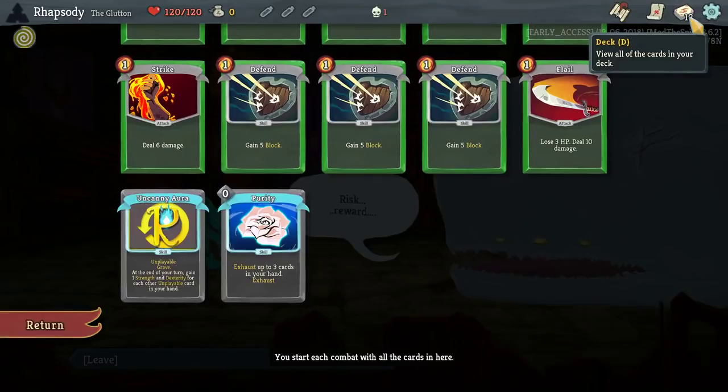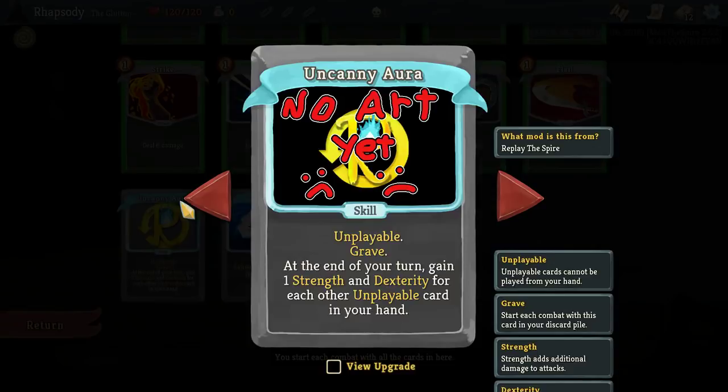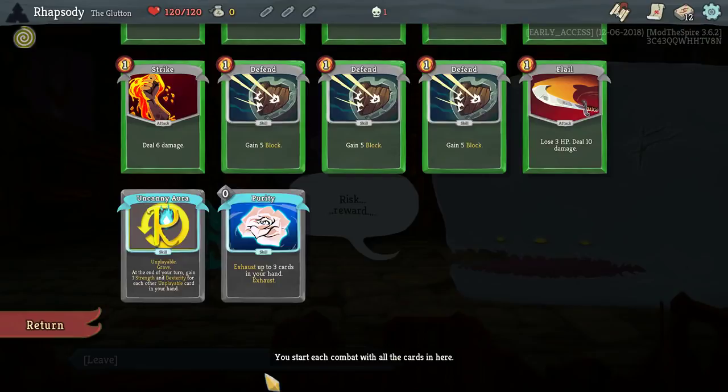Uncanny Aura, as well as Purify. Uncanny Aura: at the end of your turn, gain one strength and dex for each other unplayable card in your hand. So it's each other — not this one itself.